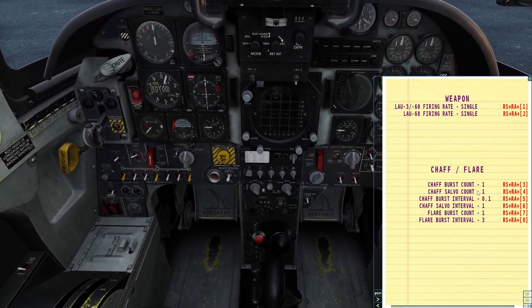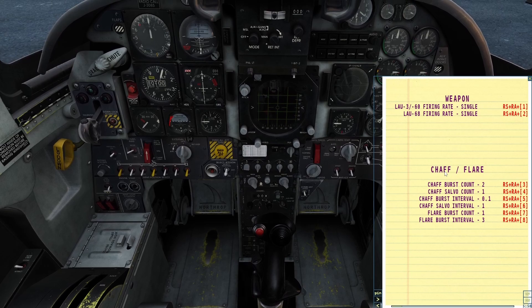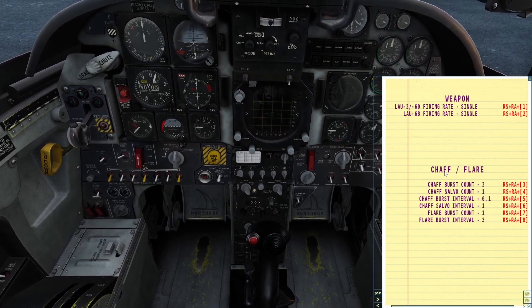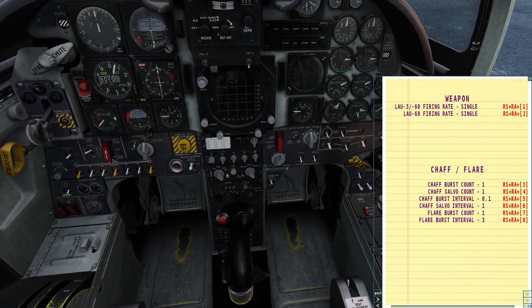For example, if I want to change the chaff burst count, I hold right shift and right alt and click three. You can see it will cycle through them. If it's not working for you, it's probably because your engine is on — you have to have your engine off for this to work.